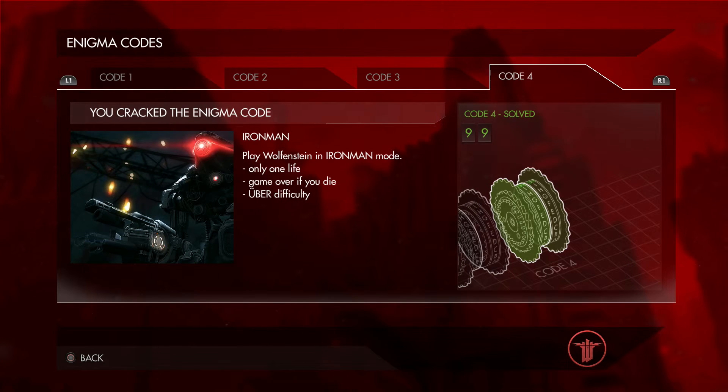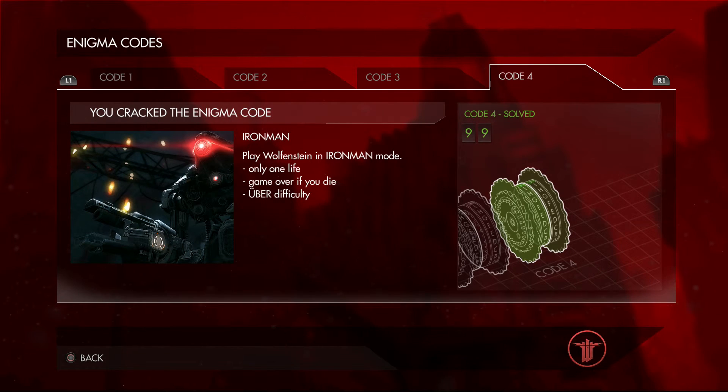Now playing in Iron Man mode, which is you only get one life — it's game over if you die and it's on uber difficulty, the super hard difficulty. Game over, I presume — I haven't played any of these — but I presume that means you'd have to start from scratch, from chapter one to chapter sixteen all in one go. Try out Iron Man, but you obviously need all the enigma codes to unlock these modes.